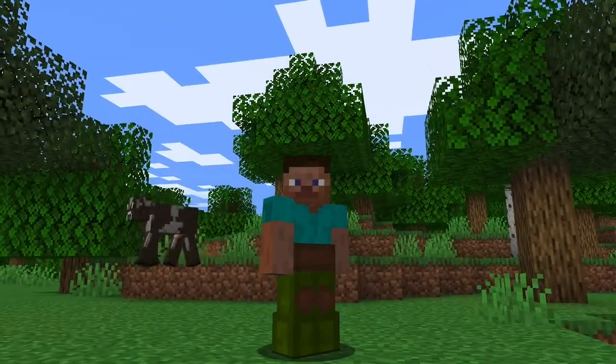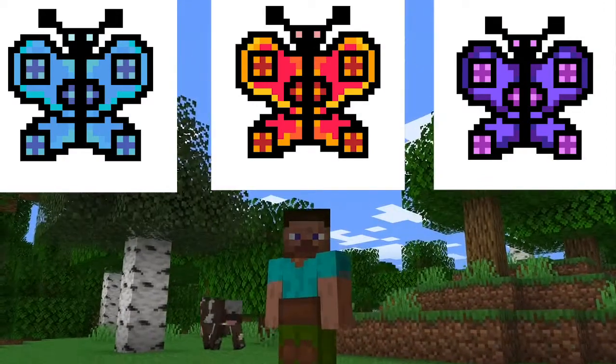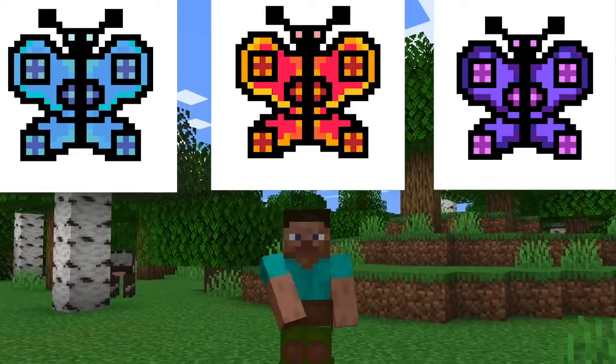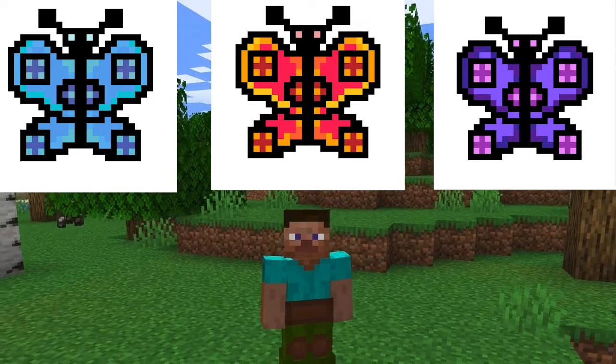The first thing in the update are butterflies. There are three new types of butterflies drawn in pixel art: daytime butterflies, sunset butterflies, and nightwing butterflies.